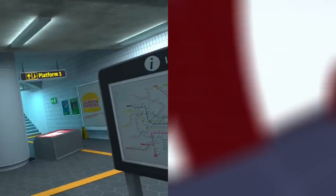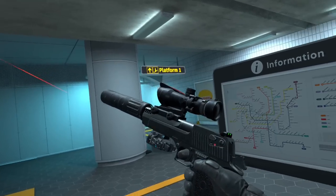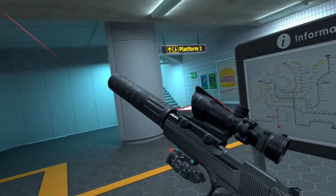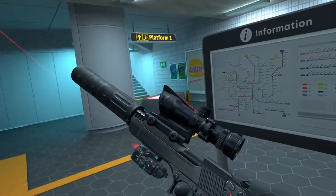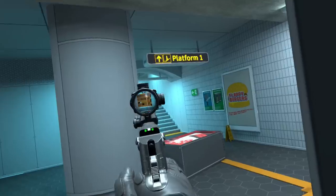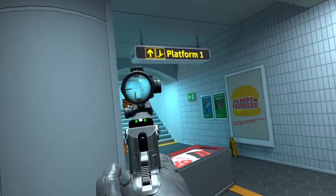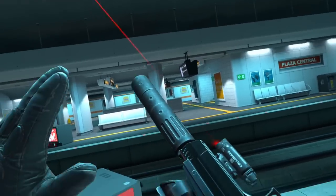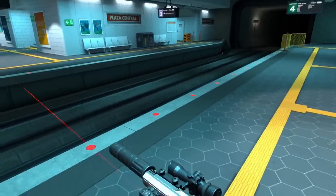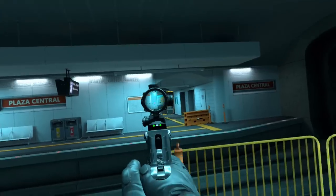Coming in at number eight — and this will be a little controversial — is the Deagle. The reason it's lower on the list is because compared to some other weapons you can get demolished while using it. However, it is the best pistol in the game by far. Its potential to one-hit headshot enemies is what makes it one of the best weapons in the game. At a buy price of 800, if you know what you're doing, this thing can one-tap rifle players in the head.